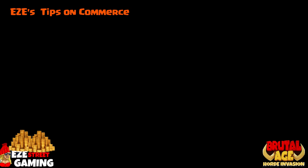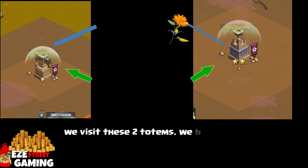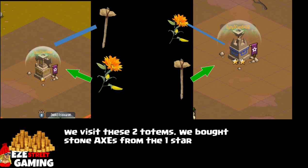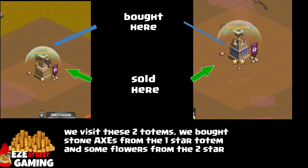To help visualize this, I've set up two totems next to each other. On the left is a one-star totem; on the right is a two-star totem. From the one-star totem we bought stone axes, and from the two-star totem we bought flowers. So we have to sell the flowers back to the one-star totem and sell the stone axes back to the two-star totem. That's basically the whole concept — you cannot sell items back to the same totem you bought them from because they'll discount it further.